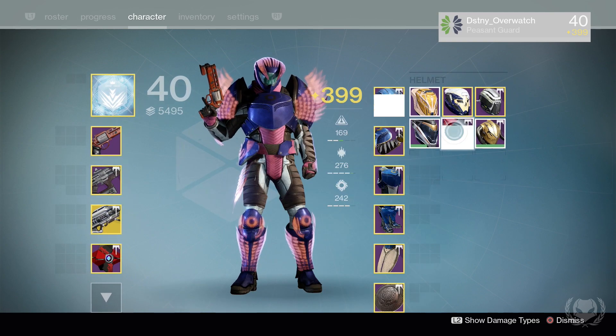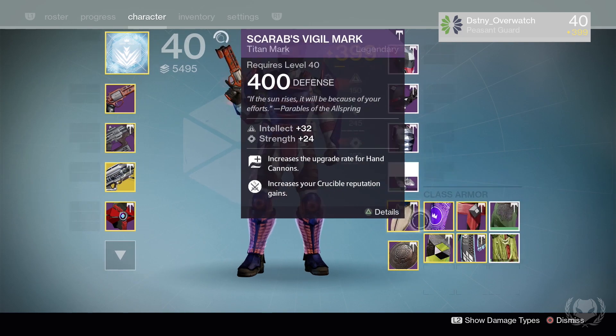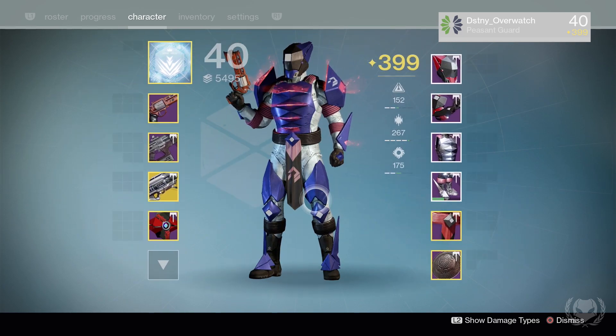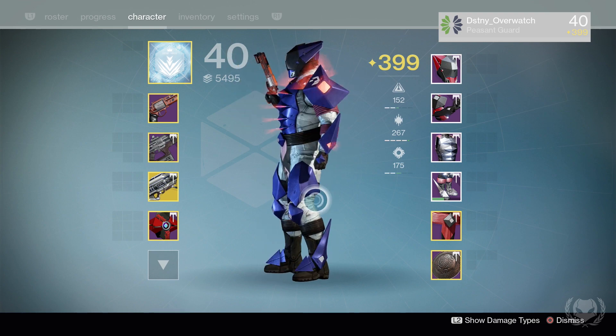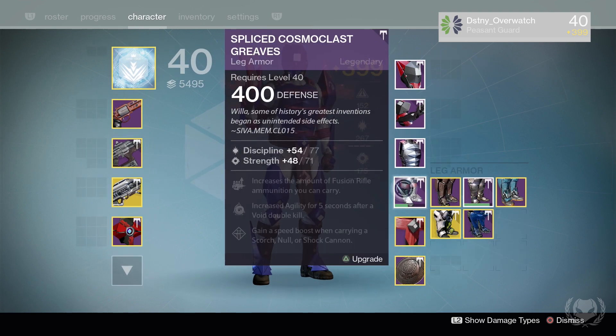I also have most of the hard mode raid set for the Titan — I just need the helmet. I only have the normal mode helm, but once I get the hard mode version I'll be able to unlock the raid shader, which you can only get once you have a full set.